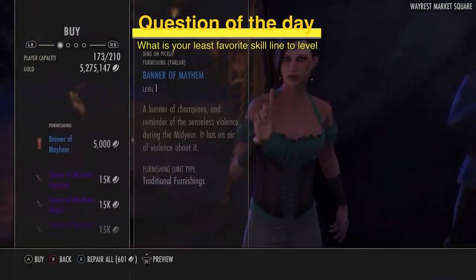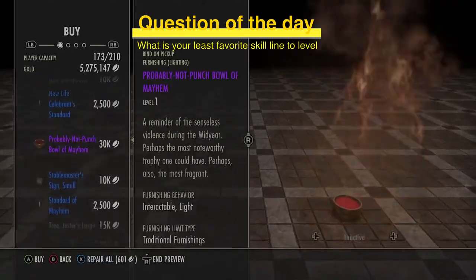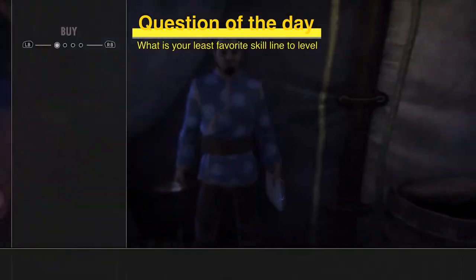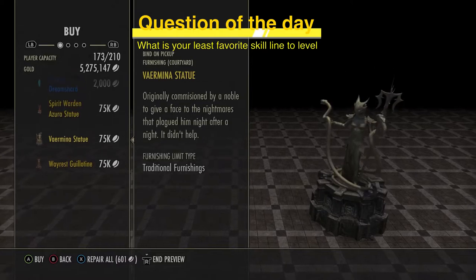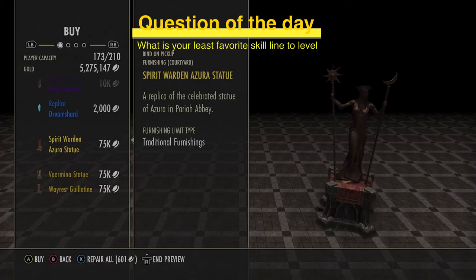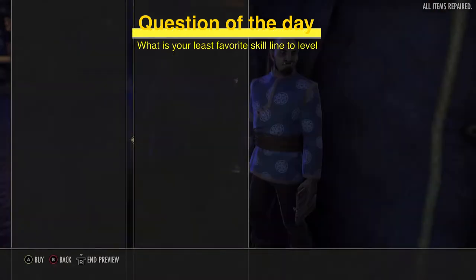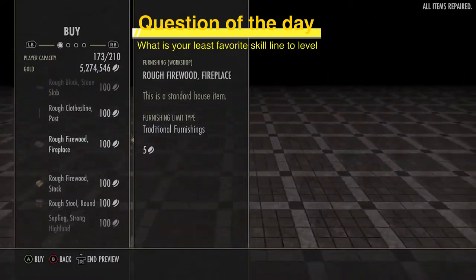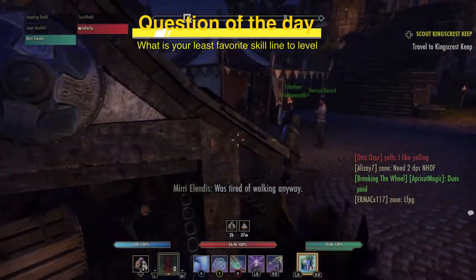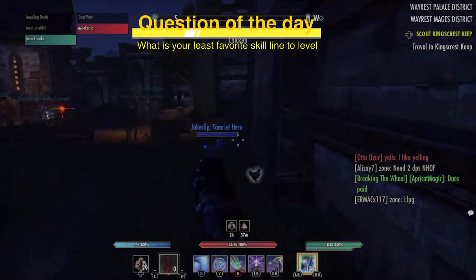Here you have the holiday furnishing vendor — this isn't in every zone. This is all stuff tied to specific achievements like mid-year mayhem and the New Life Festival. Then you have achievement furniture specific to this area, like Wayrest. Most of these are tied to specific quests. The home goods vendors sell zone-specific items like trees, bricks, and plants — nothing too crazy, but still cool to check.